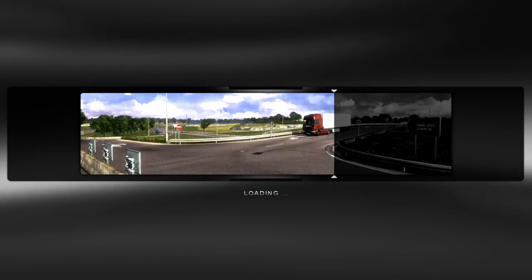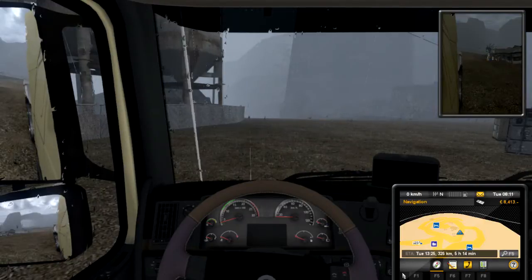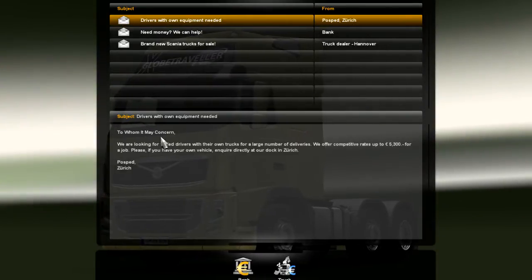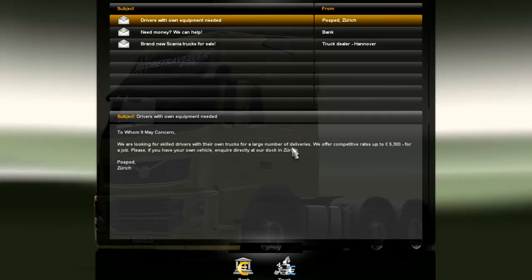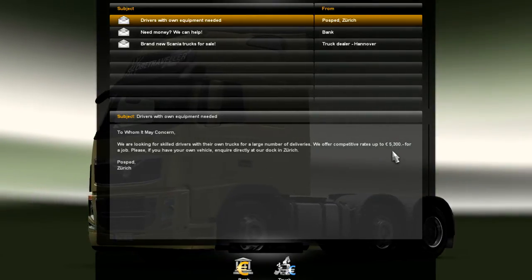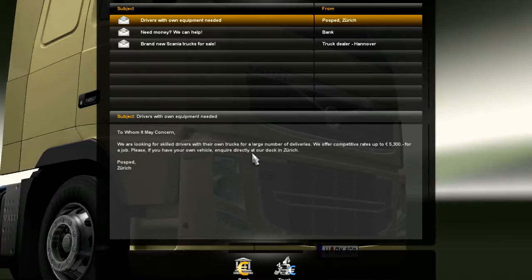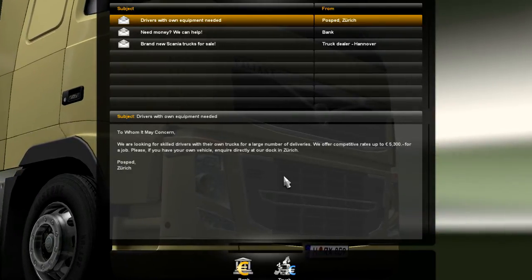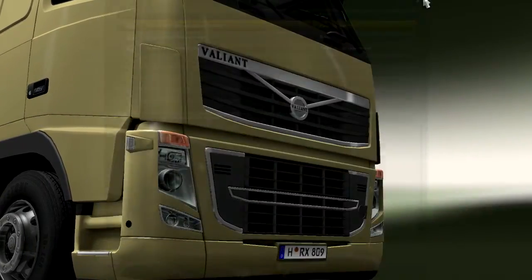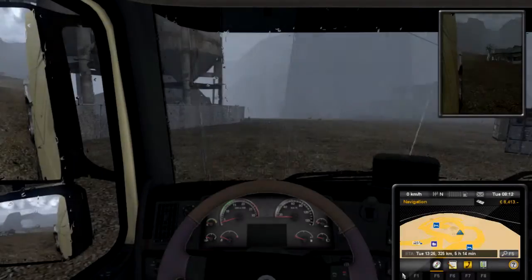Let's get on the road. My goal is to really do better with my turns. Oh, it's raining. And I got new mail. They just don't want us to start driving. Looking for skilled drivers with their own trucks to make deliveries. They offer competitive rates of 5,000 up to 5,300 - that's much better. For a job, please have your own vehicle. Inquire directly at our dock in Zurich. So Zurich has some private jobs available. I bet going to that truck dealer started that email.